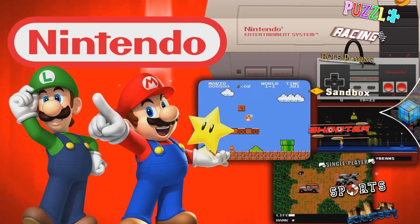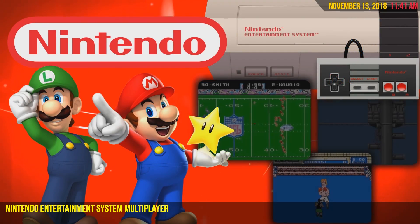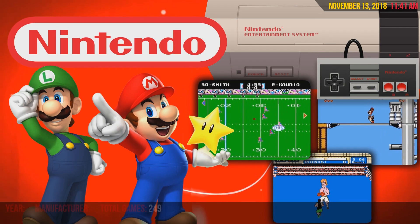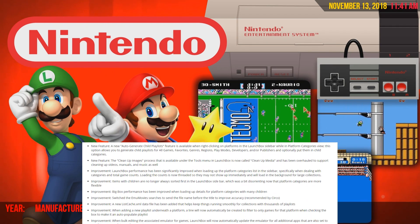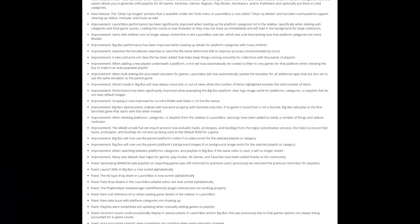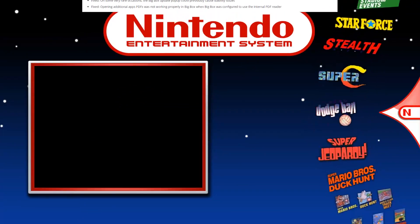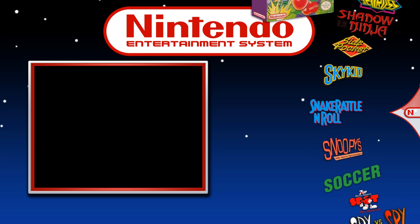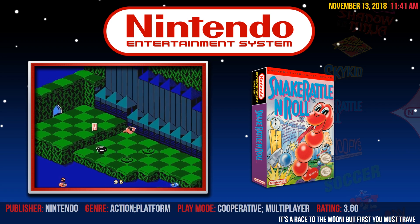We have more fixes and improvements in this release than pretty much any other past release. I focused heavily on just making the LaunchBox and BigBox experiences as smooth as possible, and if you look at the change log I think it makes it pretty obvious. But it's not just minor things — in this release we have two brand new features, one of which is really a game-changer.